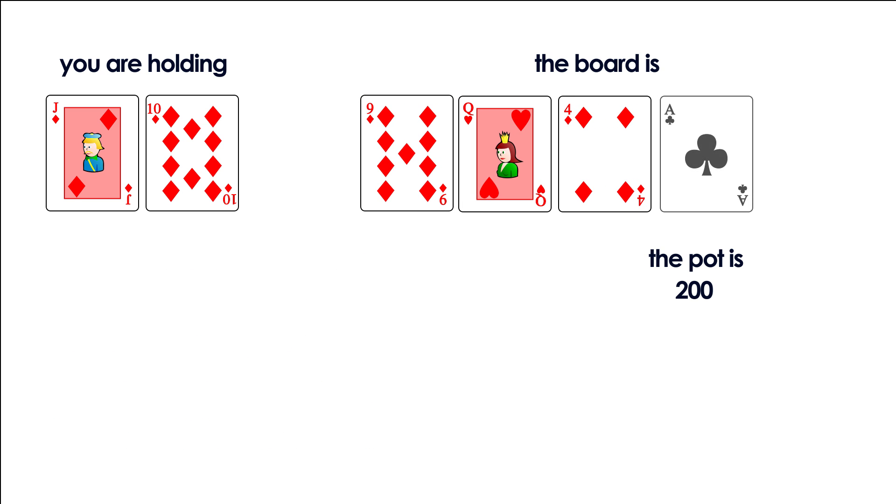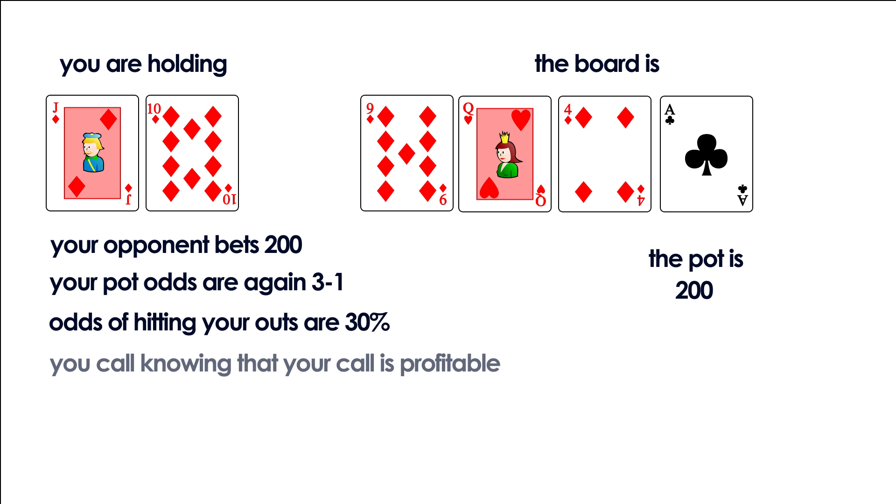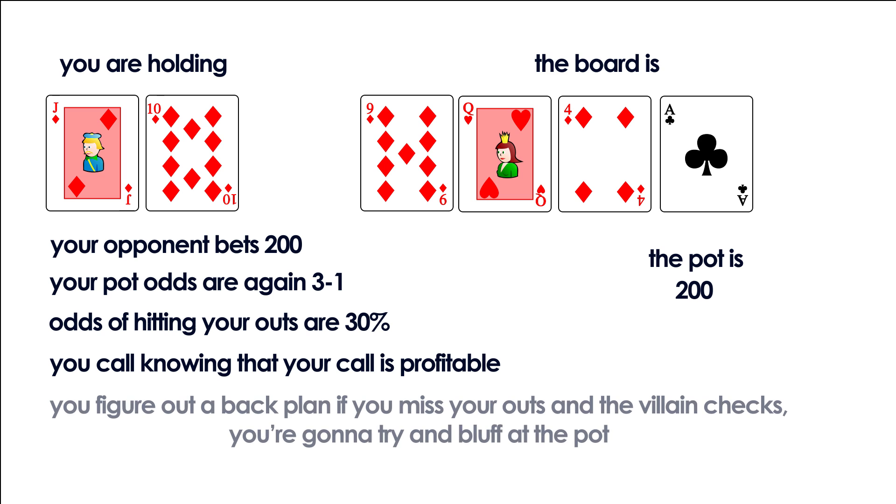The turn is an ace of clubs and your opponent bets 100 to the pot of 200. Your pot odds are again 3 to 1 and the odds of hitting your hand are now 30%. You realize that 70% of the time you'll end up missing both the flush and the straight, but you make the call knowing it is slightly profitable. Plus, you decide that if you miss your outs and your opponent checks to you on the river, you'll bet 70% of the pot to try and take it down.